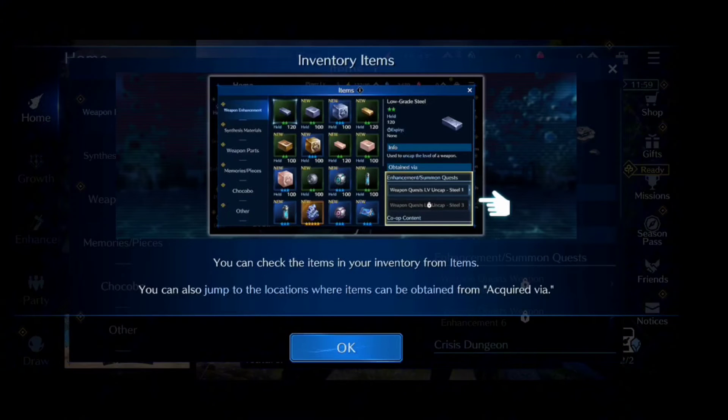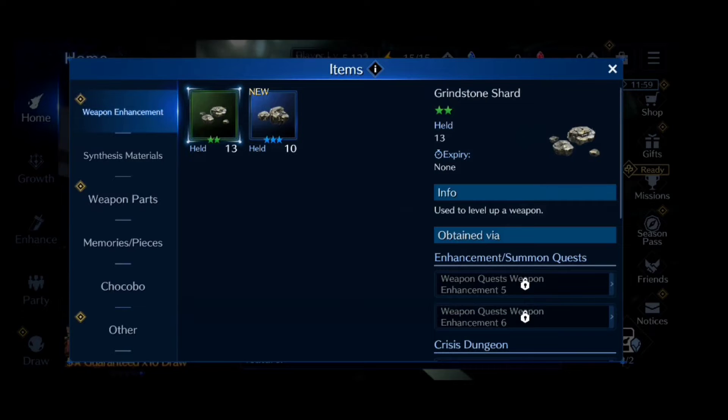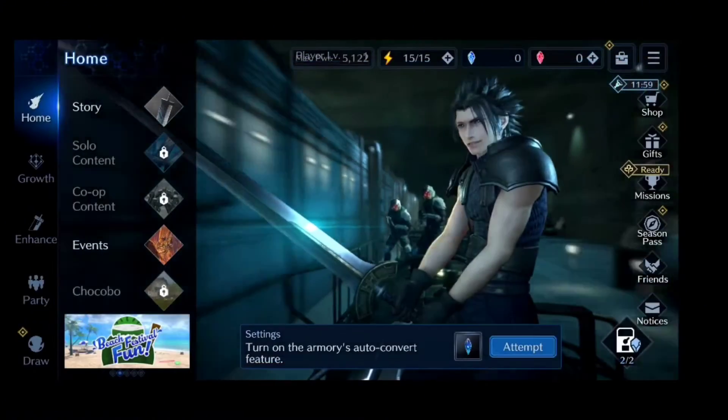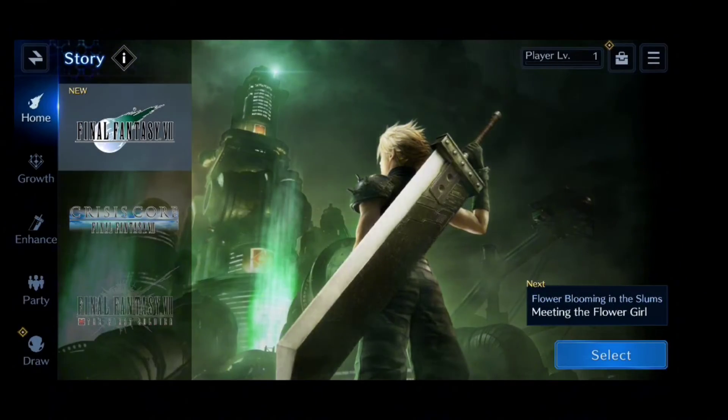You can check the items in the inventory from the items menu. You can also jump to locations where items are required. Flower blooming in the slums — meeting the flower girl. Okay, let's play.